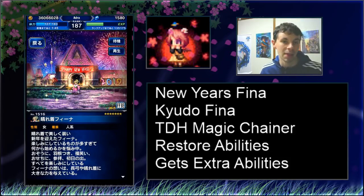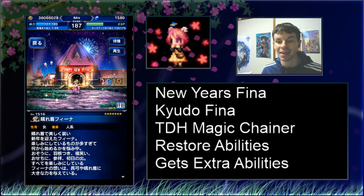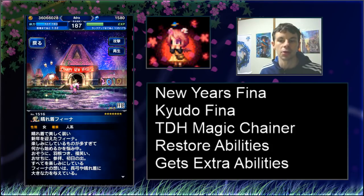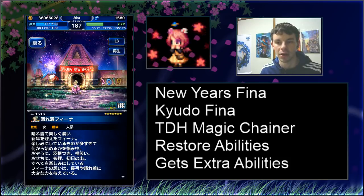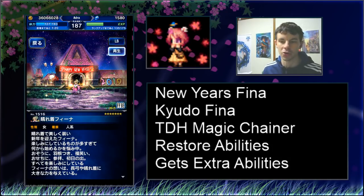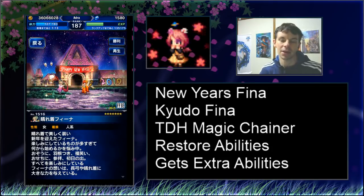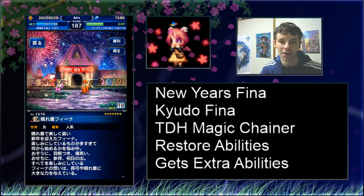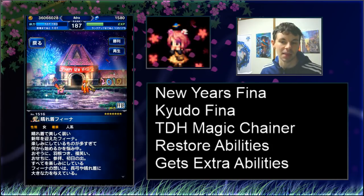She is a true dual-hand magic chainer slash magic finisher with restorative abilities and a few extra abilities. Her animations are absolutely gorgeous — very much like Japanese archery, which is obviously the theme here. She has a very cool limit burst that looks absolutely beautiful. If you're into archers, this is a great looking unit. The sprite is fantastic, and the victory animation is just so New Year's-y — it's cute and adorable. Lid and Fina are basically playing a traditional Japanese New Year's activity.